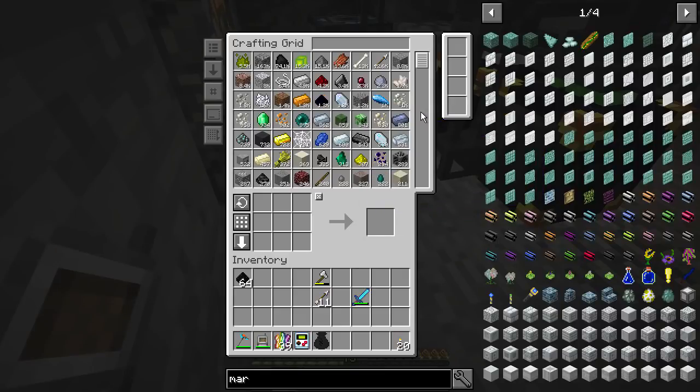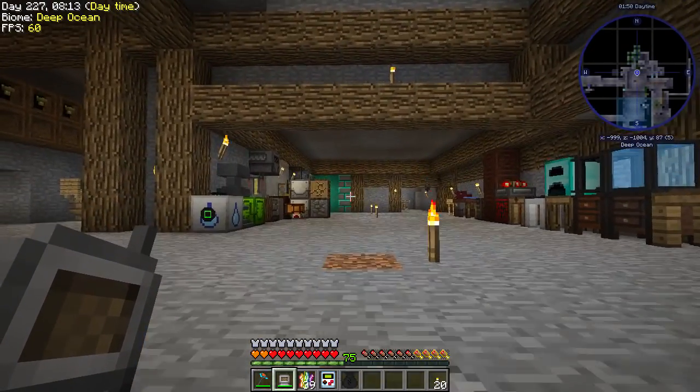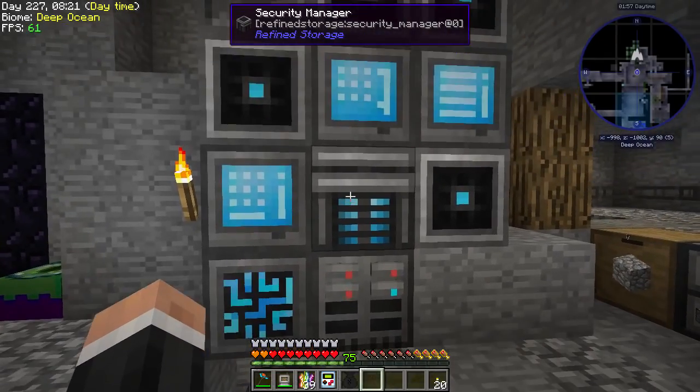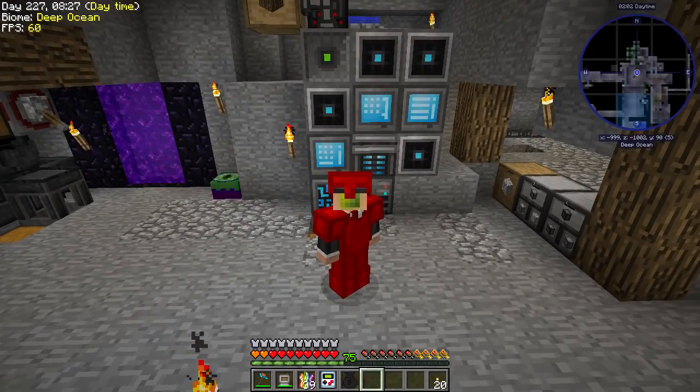We're going to get a lot of forestry stuff as well — not too bad. All of this should be going up which is rather nice. The only thing I'm not sure about is whether we get quartz in the Aroma mining dimension — I haven't added black quartz or any of the Surge quartz stuff, so we can amend it if needed. But this is a pretty epic quarry setup right now!